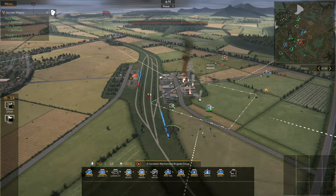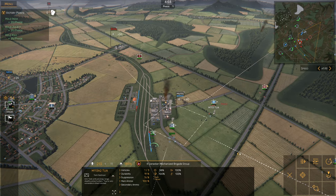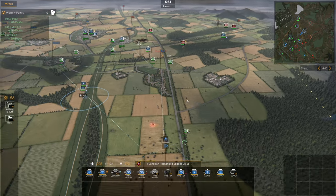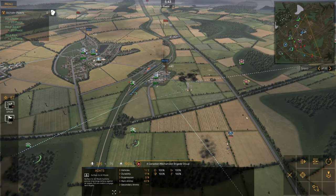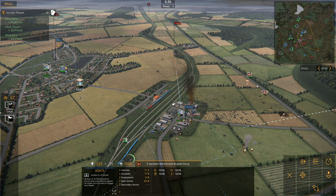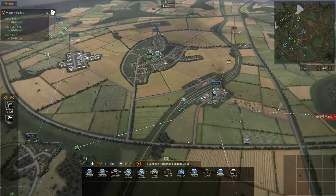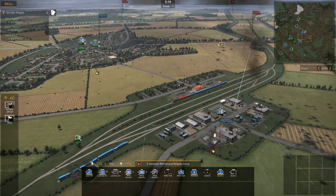Enemy helicopters confirmed — want those ADATS to intercept. Getting units to fall back. We capped Hotel — five minutes left. The Mi-8s are still annoying us. Getting units to move up — I think we only got one of them. There it goes, launching its rocket. Nice, good hit — oh no, it wasn't enough. Did not expect enemy air contact but they're giving us hell with the Hinds right now.